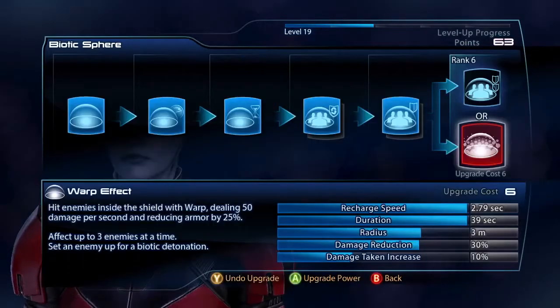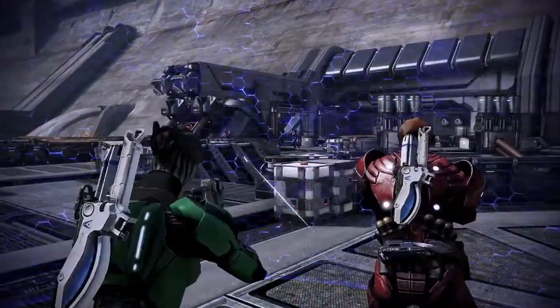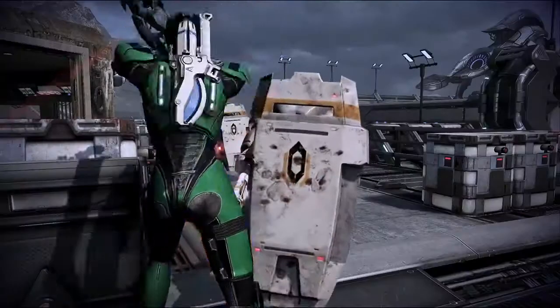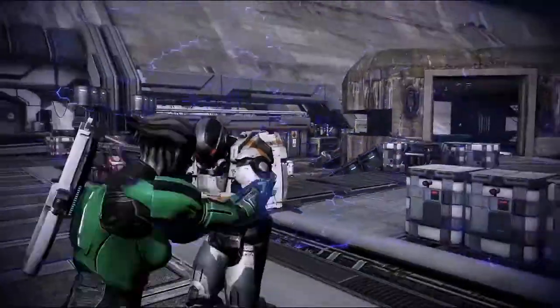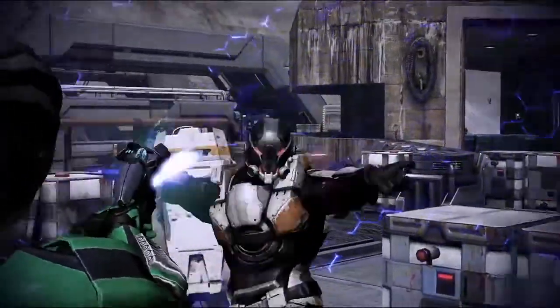One of my favorite new powers is the Biotic Sphere that the Asari Justicar gets. Basically she'll lay a bubble around the squad — anyone inside will get a defensive bonus and take less damage. But also any enemies that come inside will get Biotic effects on them and take more damage. So it's really a tactical power.